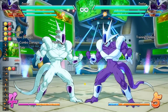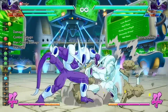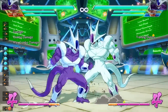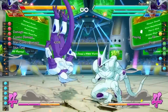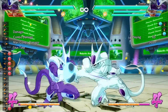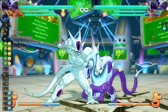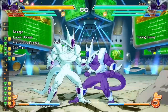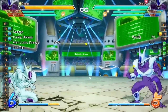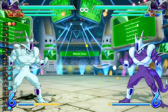Another move to incorporate into your block string to keep it a true block string is Cooler's forward heavy attack. Cooler has a command normal forward heavy, and this move is a low — kind of like Cell's command normal forward heavy. It keeps your opponent in a true block string; if they press buttons, they will get hit. If they try to reflect, they will get hit as well. When they block the move, it is 100% safe. You cannot vanish or do supers at all, because you're in a true block string.